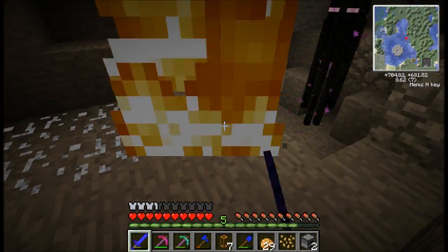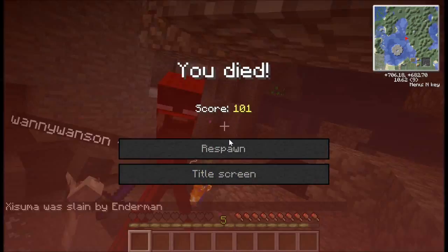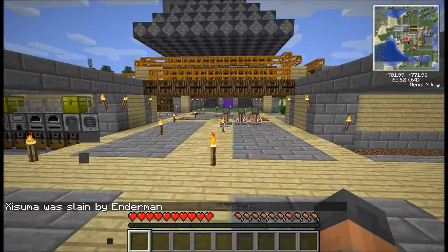We can always get a spare one if someone accidentally throws it. There's an evil zombie here - he's going to kill me. Oh, I got killed. I'll kill it with a stone sword.